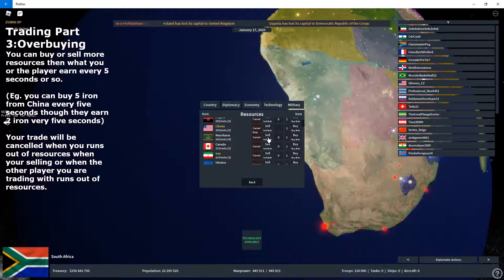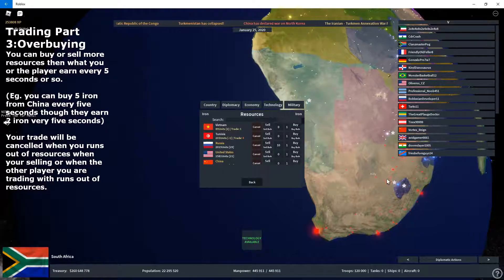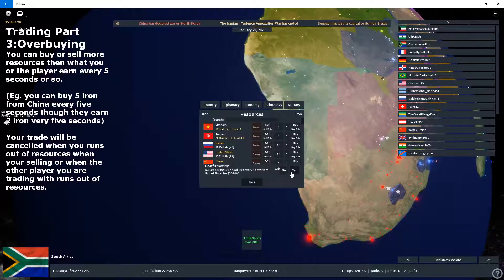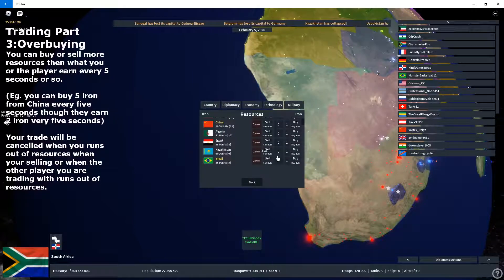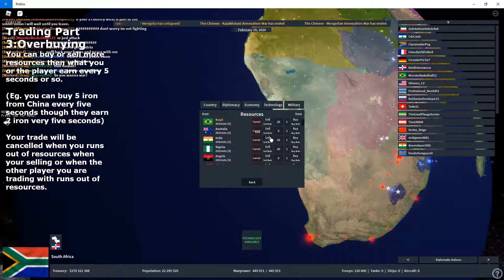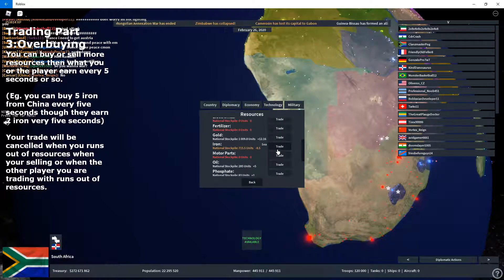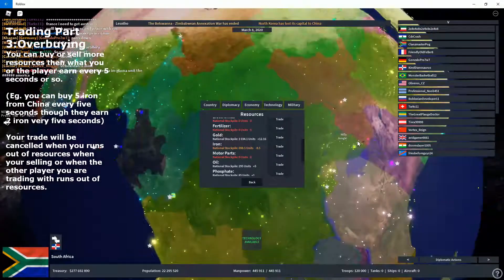You can also sell — let's say 10 — we want to sell 10 iron to Kazakhstan. They won't stop you. We actually have more than 10. Let's try and sell it to Kazakhstan. Just now we had around 12 iron plus, and now we are losing a lot of iron quite fast. We lose about 8.5 every 5 seconds.